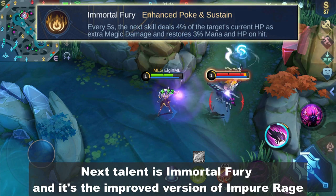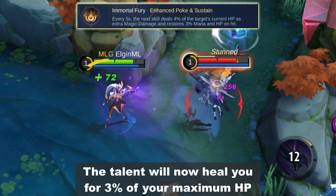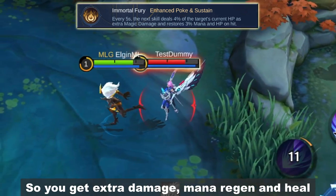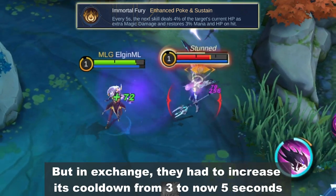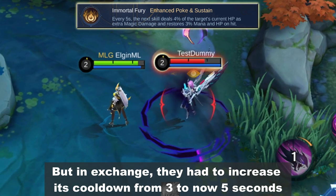Next talent is Immortal Fury and it's the improved version of Impure Rage. The talent will now heal you for 3% of your maximum HP, so you get extra damage, mana regen, and heal. In exchange, the cooldown has been increased from 3 to 5 seconds.